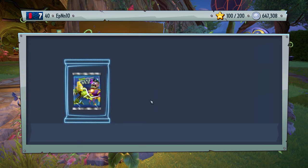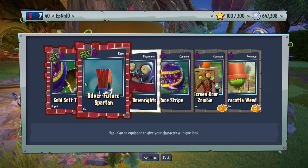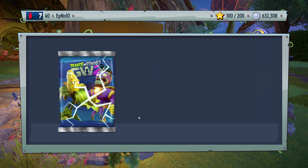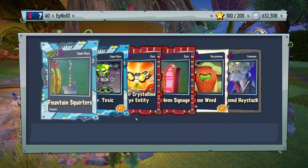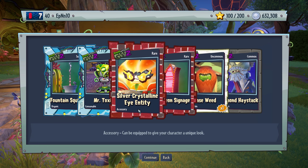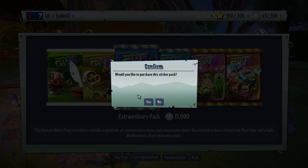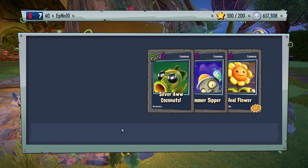We're like two-thirds of the way there, guys — a bit over, maybe like 68% or something. Silver downrights. Ray stripes — that's a new customization. Overall meh. Mr. Toxic and Fountain Squirters. There you have it, guys. It was a good pack, nothing too crazy. Summer zipper — we already have a bunch of these, but we finally got the final piece. Mindshade — nice.